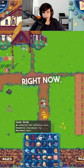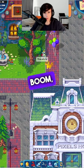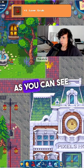The next ingredient you're going to need is the love grub. You can find love grubs around Terra Villa, right behind the street. Boom, collected a love grub, as you can see.